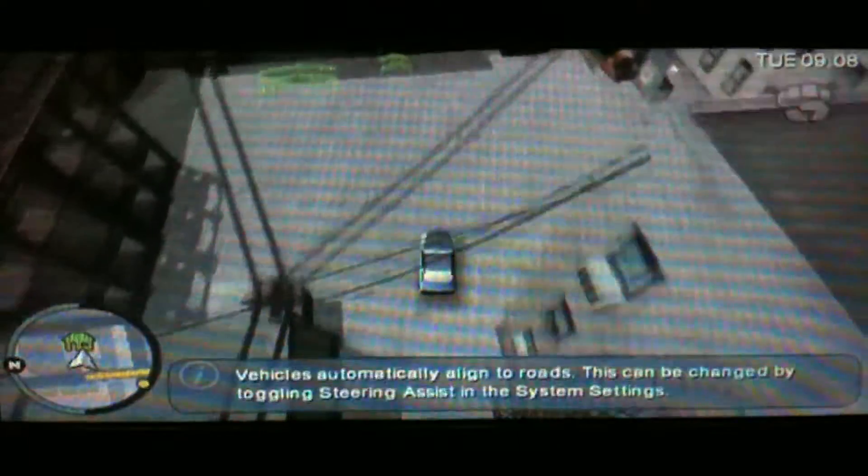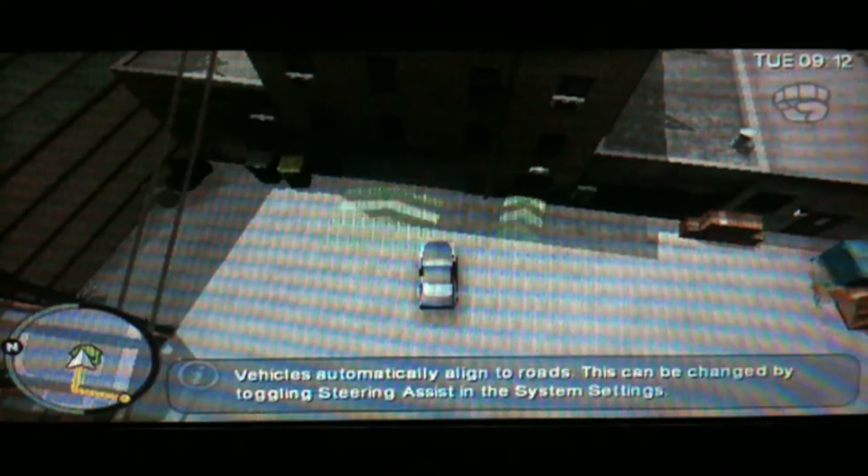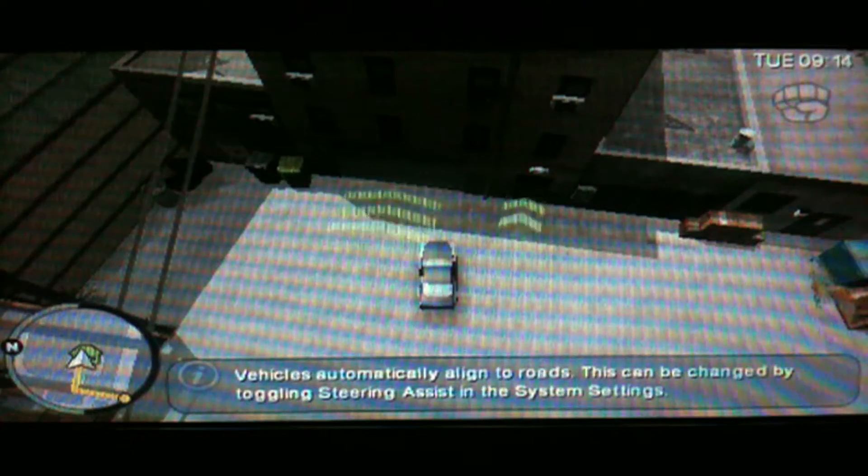What you need to do first is just get in it and drive it to your safe house. I've already activated the GPS, that's why I can drive it already, but all you have to do is activate the GPS and then just get to the safe house. It'll give you the instructions, and if you've played this game before and done this mission, you'll know how to do that.